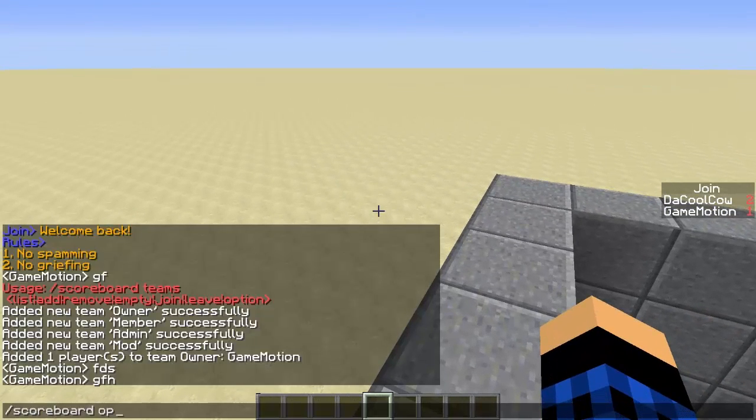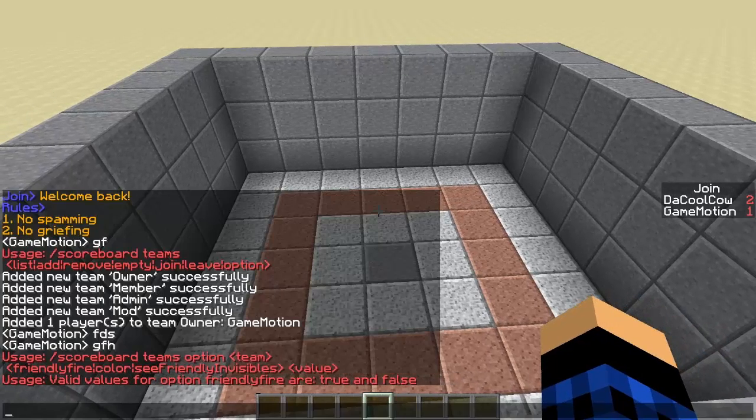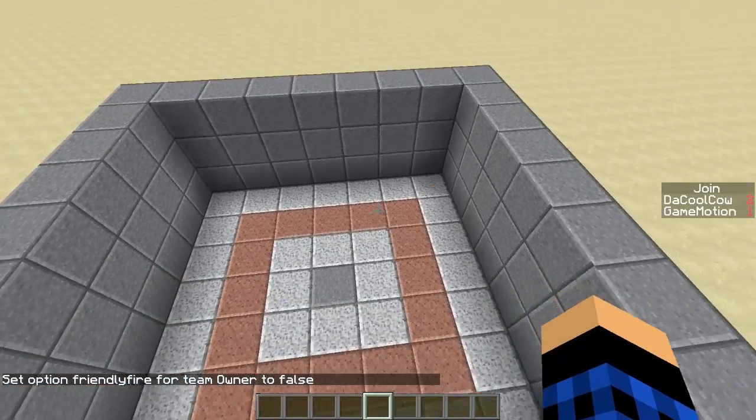These are the options you can choose for teams: friendly fire, colour, and see friendly invisibles. For friendly fire, you do 'scoreboard teams option owner friendlyfire'. You can choose either true or false — true means everyone on the same team can hit each other, false means they can't. Let's set that to false because we don't want them to kill each other.